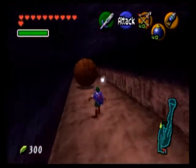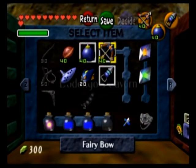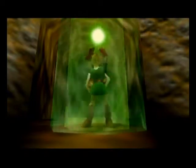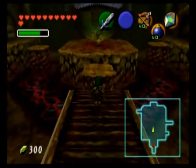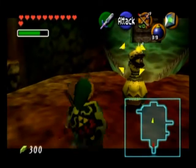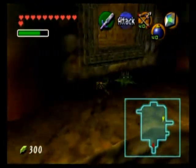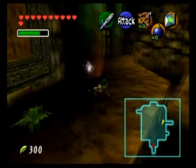I am making a detour to Dodongo's Cavern because there is still one Gold Skulltula left to collect, and the only way to collect it is as adult Link. So I'm casting Farore's Wind so that once I get the Gold Skulltula, I can get back here and leave quickly. Dodongo's Cavern is pretty much exactly the same as we left it — I guess the Gorons left my renovations from when I took care of their Dodongo problem as a kid.